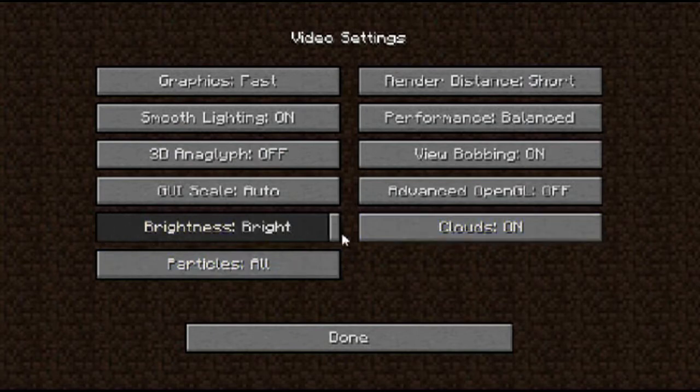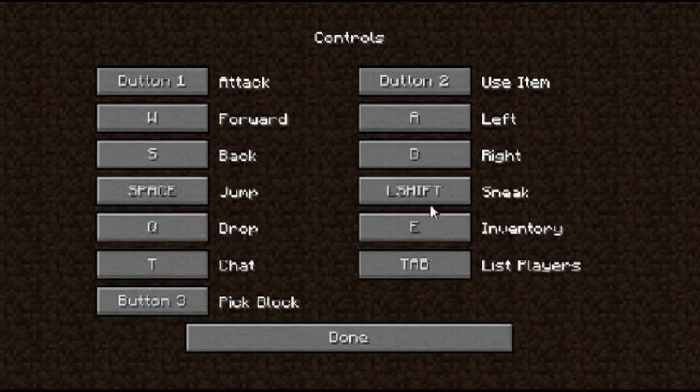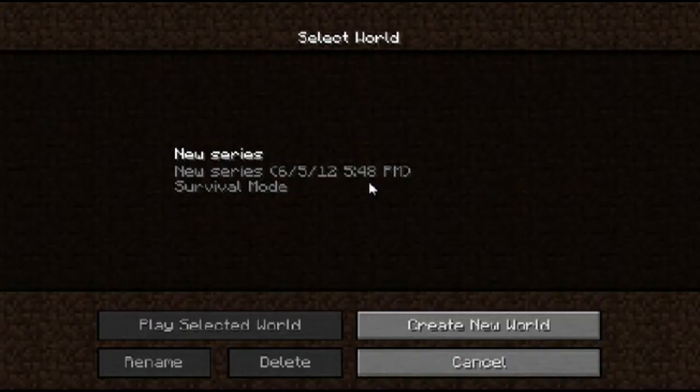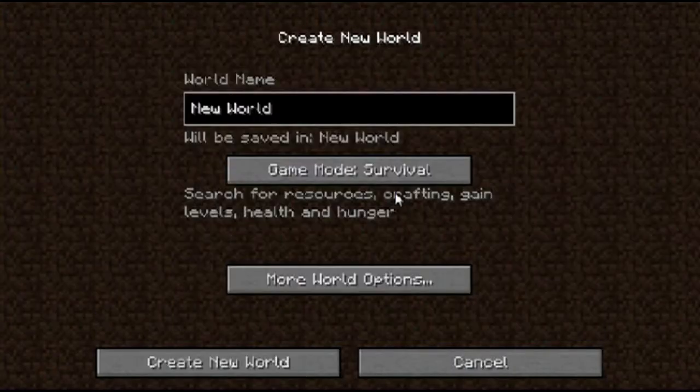I like this on. Controls — I don't see anything that really has to change. Single player — delete, delete, create new world.